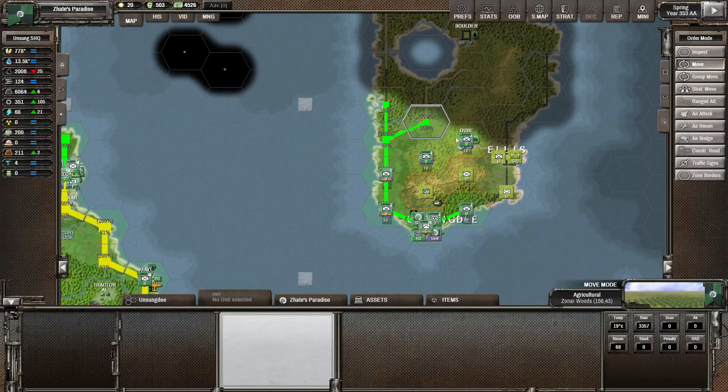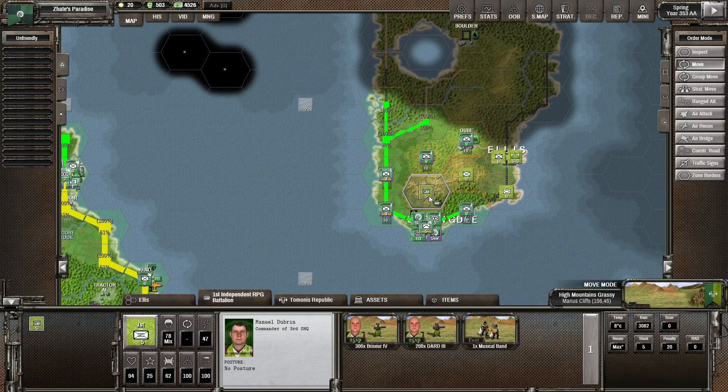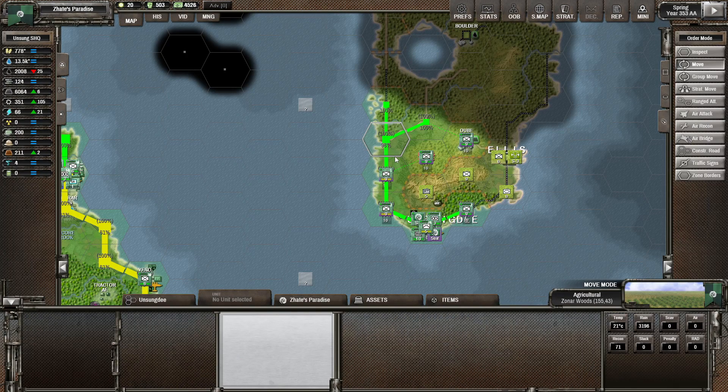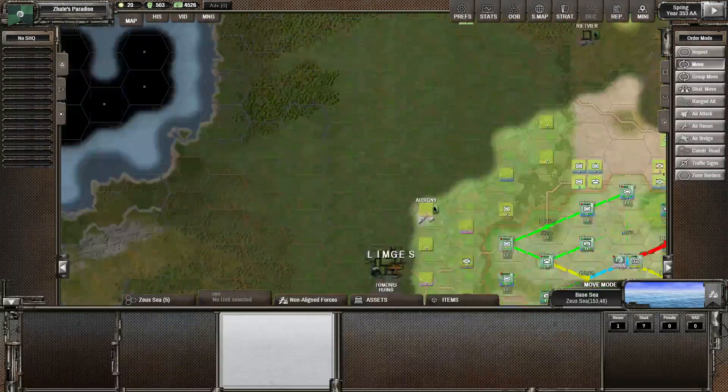So if we just hold on in here - I have transported a little bit of their recruits over as well, so we can replenish some losses if need be. Could potentially do a bit of airstrike or artillery strike on this one, but I'm not going to do that quite yet. Let's have a look at the western front.